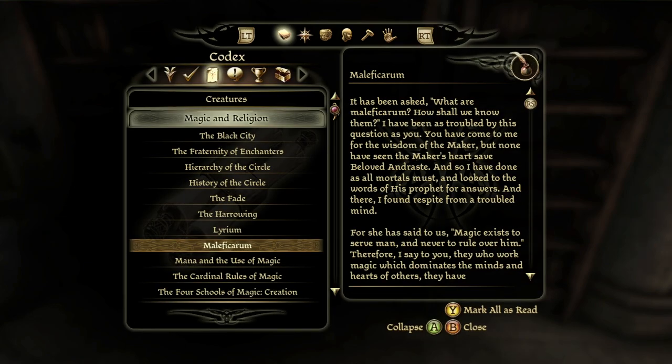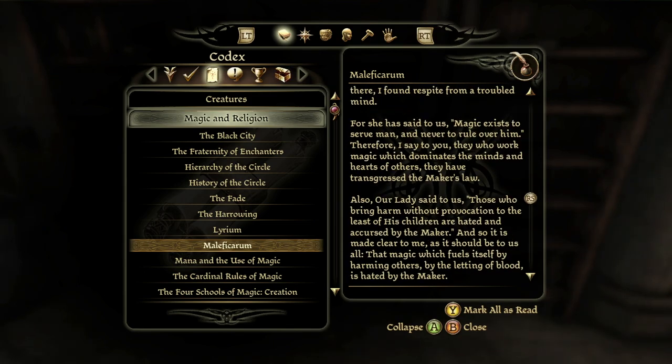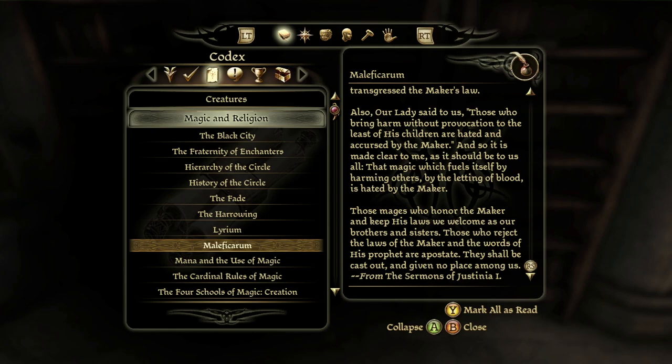Codex — Maleficarum. What are Maleficarum? How shall we know them? For she has said to us: Magic exists to serve man, and never to rule over him. They who work magic which dominates the minds and hearts of others have transgressed the maker's law. Those who bring harm without provocation to the least of his children are hated and cursed by the maker. Magic which fuels itself by harming others — by the letting of blood — is hated by the maker. Those mages who honour the maker we welcome as brothers and sisters. Those who reject the laws of the maker are apostate — they shall be cast out.